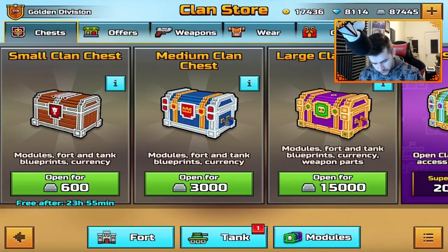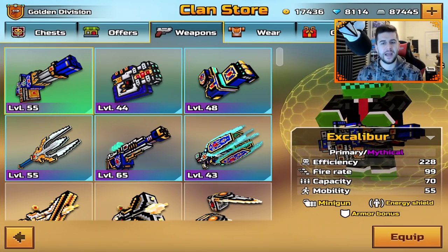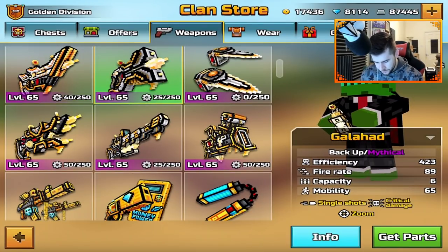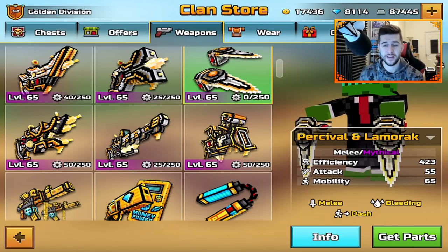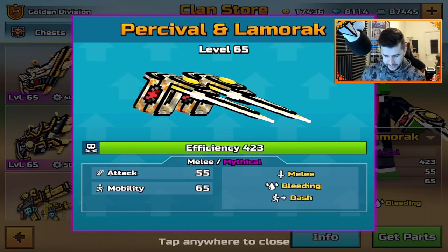I'm kind of happy with what we have. In terms of weapons, I've got these already from the previous Clans. But I do not have any of these. I mean, I've got 40 parts for the Lancelot, 25 for the Galad, 0 for the Perceval and Lambrock, and I would like to get these. These things are so fast and evil — basically the Slywolf, but better. And they are melees.